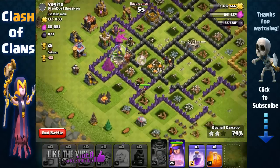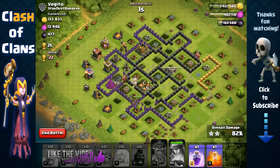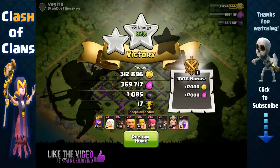The healers are now recovering the Barbarians and we have like three seconds left. Unfortunately couldn't get that last gold storage, but we still got a whopping over 700,000 in total resources. Awesome.